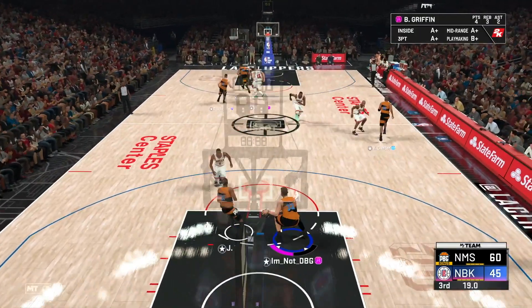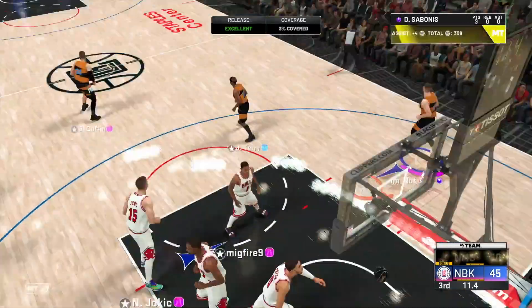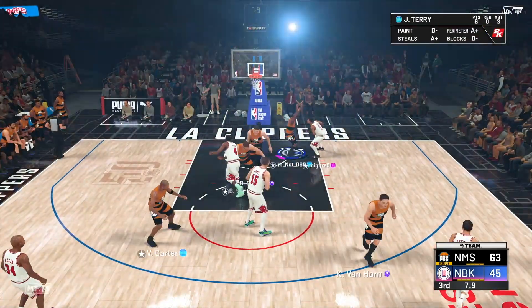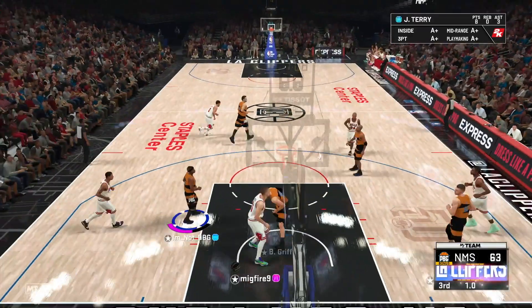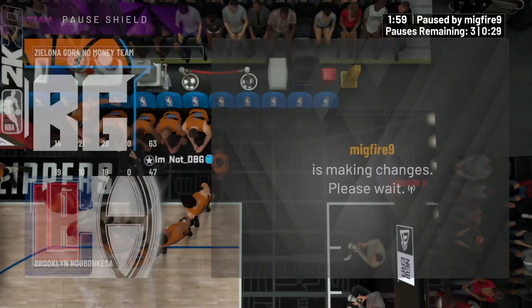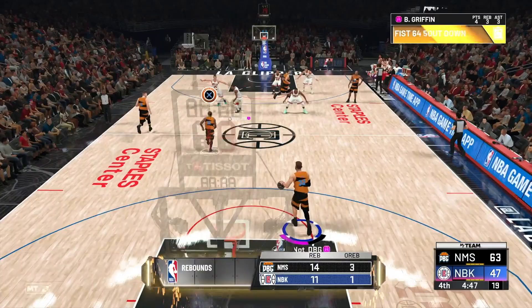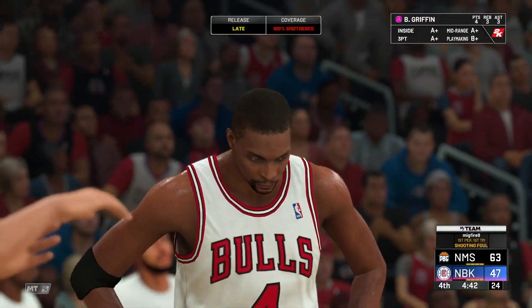Point guard Blake Griffin is just dominating. I can burn him — he still has Quick First Step. White on Vince — green, let's go! You help in somewhere, I've got shooters everywhere. You can't play turbo ball past a guy with clamps. We've got a 16-point lead going into the fourth. Realistically, if this guy wasn't too stubborn to move out of the zone, he might actually give us some problems with his team. He's not a bad offensive player — his defense is just horrendous.